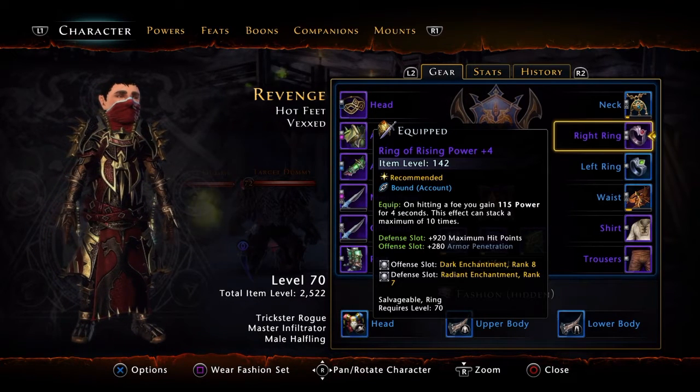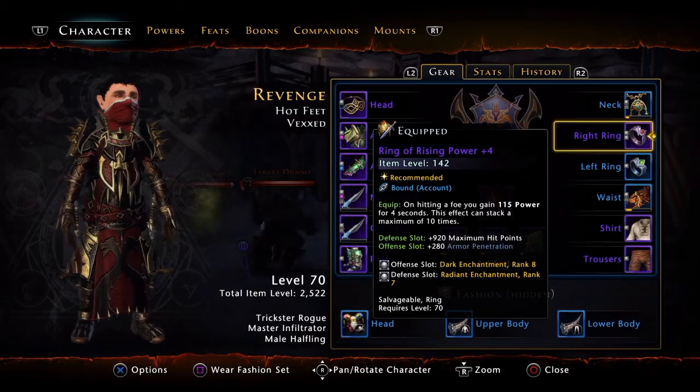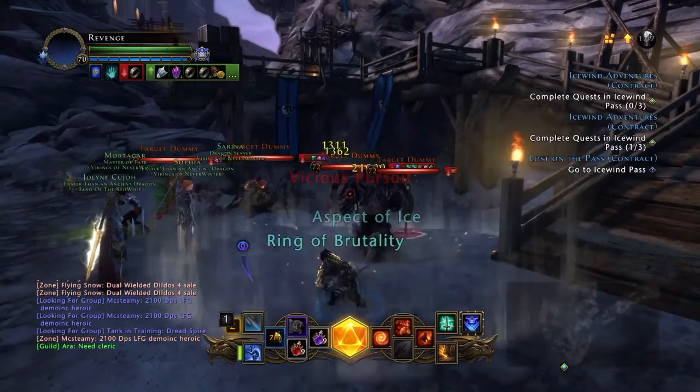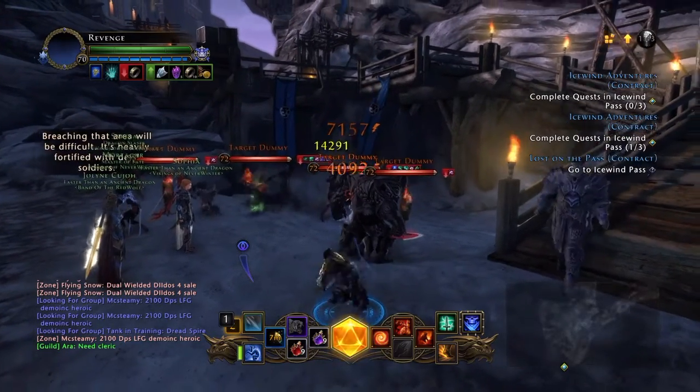I got a Ring of Rising Power plus 4. Some people say this isn't too great, but I prefer it because you're constantly throwing daggers. You're always doing this — like, even if you can't hit them directly, you're just gonna consistently keep hitting them with this.